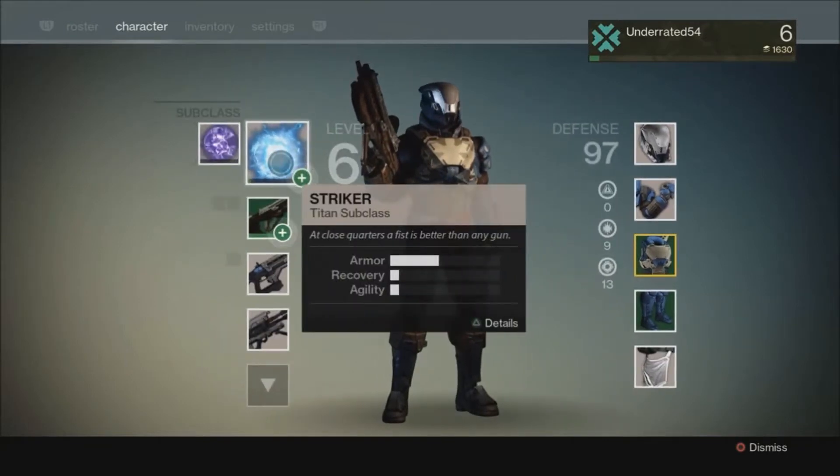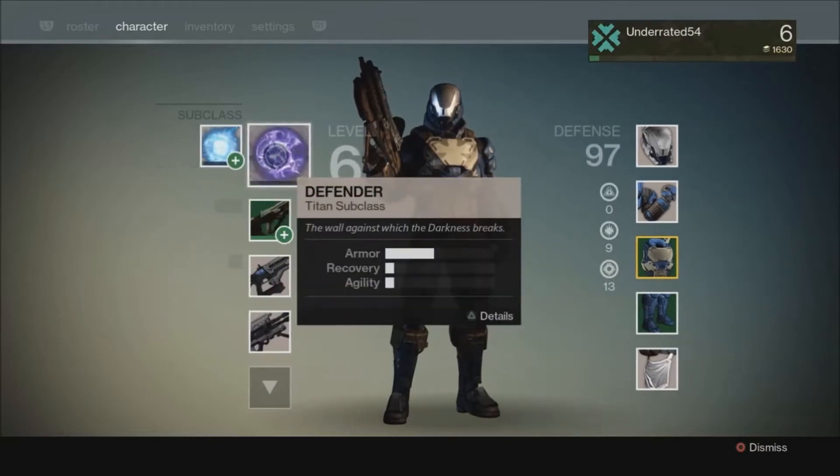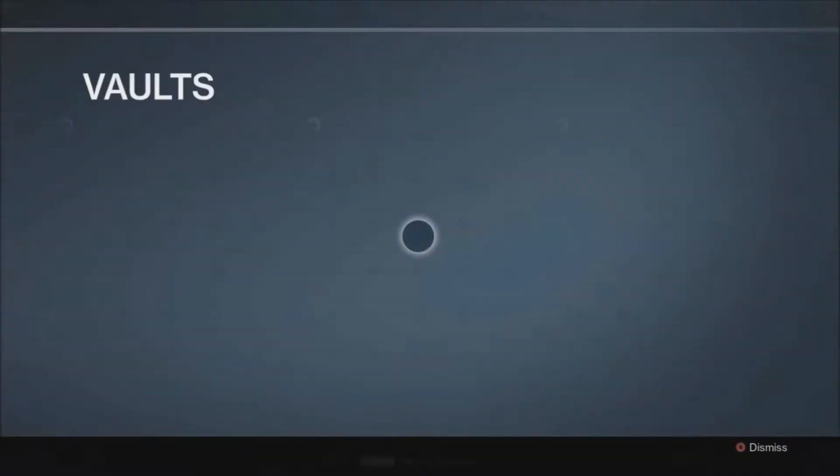As you can see, my level 5 Titan can be a Striker or a Defender. You can use the Vault and the Tower to consolidate any materials you've gathered and even any weapons you've accumulated.